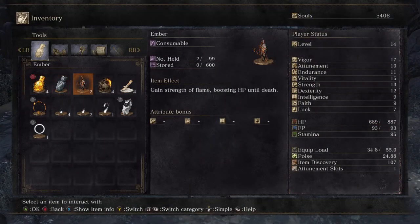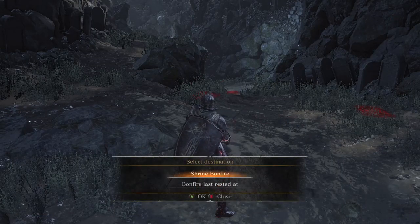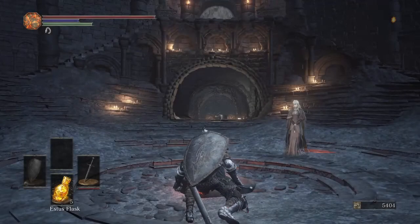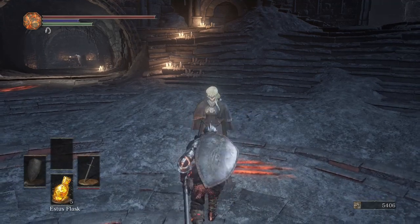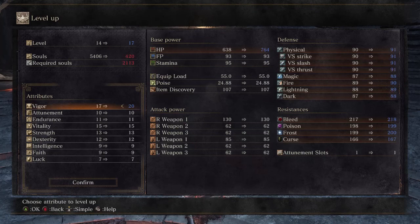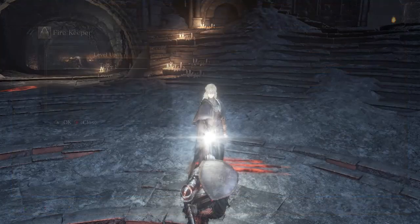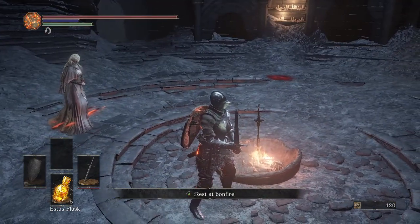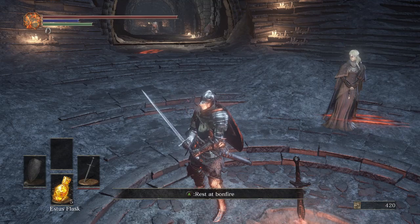Now I can show you what the homeward bone does — I don't want to walk all the way back to the Firelink Shrine. And that's going to be the end of this recording session. All we have to do is reach level 20, and you don't have to increase your HP again until maybe after the next three bosses. Hope you guys enjoyed this, have a lovely day, please leave a like, and bye bye!